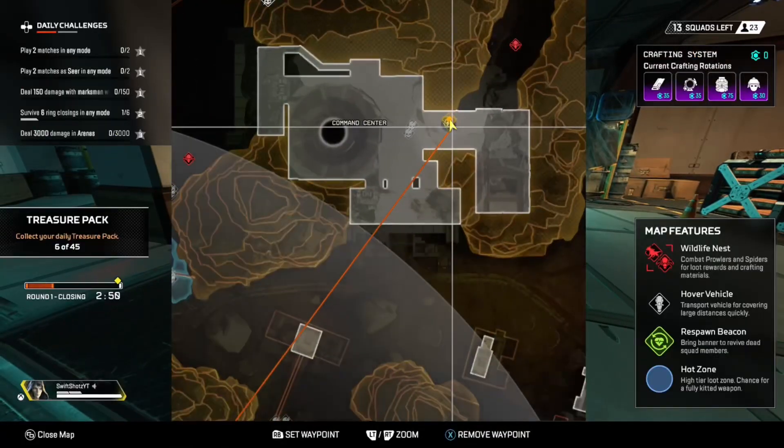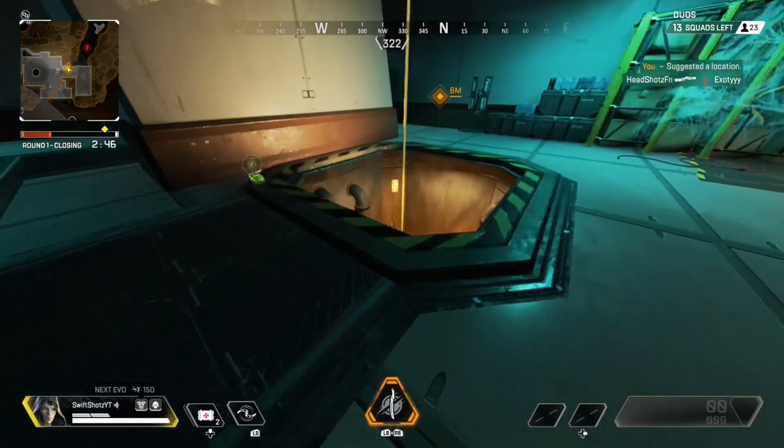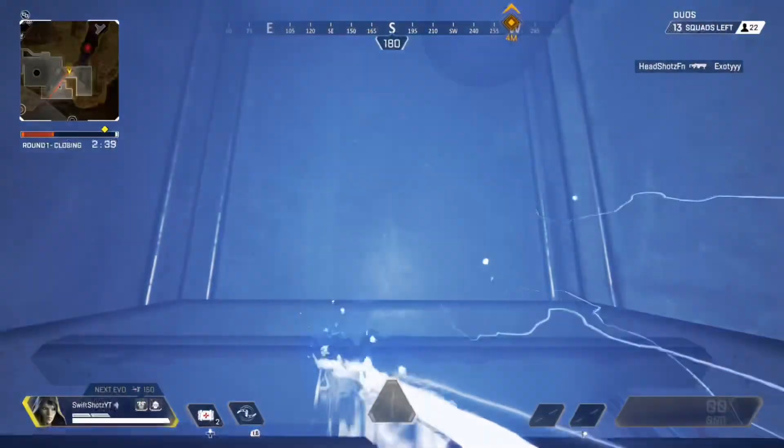The first glitch is going to be on Command Center on Stormpoint, right here. For this glitch, you do need Ash. What you want to do is get Ash's ultimate, aim it down at the vent, place it, and then you'll be in the vent just like that.